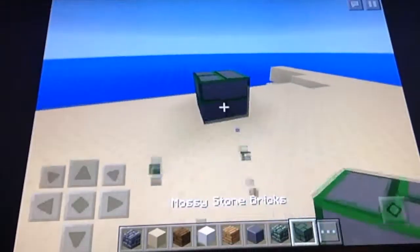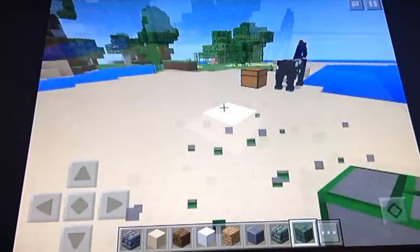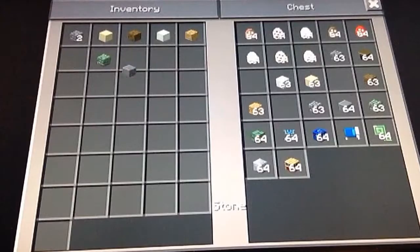Moss stone looks the same except green. Cobblestone looks entirely different, and stone bricks kind of look like this, but this is the mossy version — the original kind is the same without the green lines. That's all we have for this section.